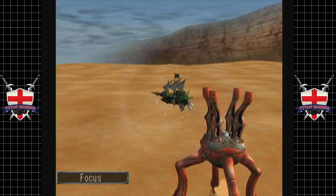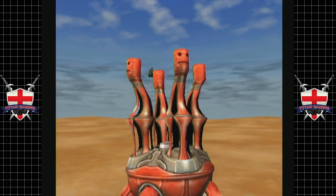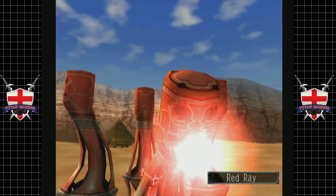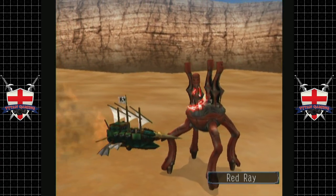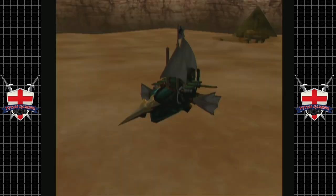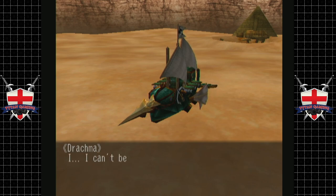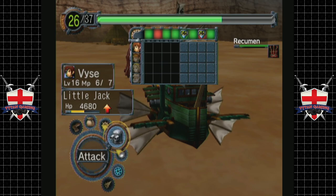Let's just focus as much power as we can and hit the head with everything we have. Instead of using repair packs to repair the ship, we're going to use magic to repair the ship. A repair pack will heal 4,000 health, whereas this spell will heal 8,000 health. We've got 26 spirit points.